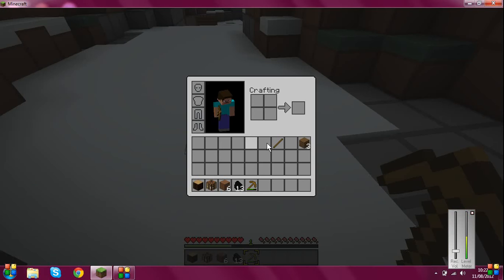To make a torch, what you need to do is just get one stick in your crafting section — you don't need your crafting table for this, it's a very small process — and then you place your coal on top, and then you've made four torches.